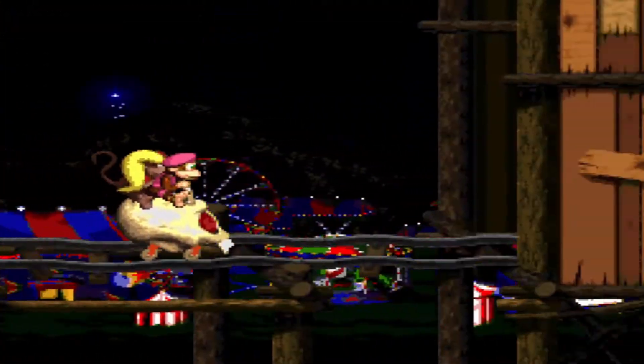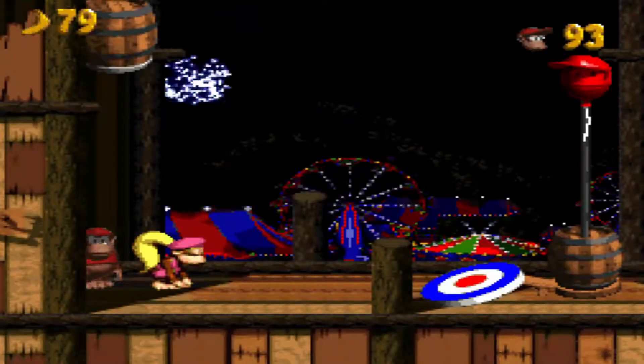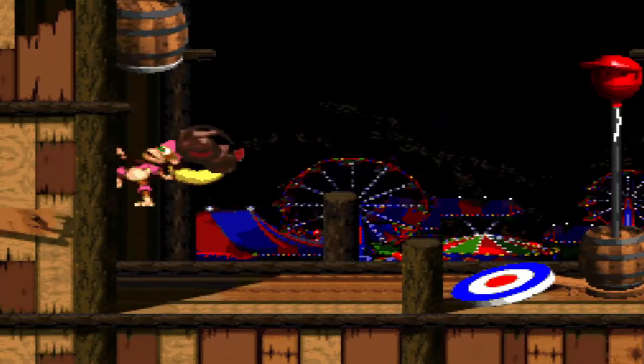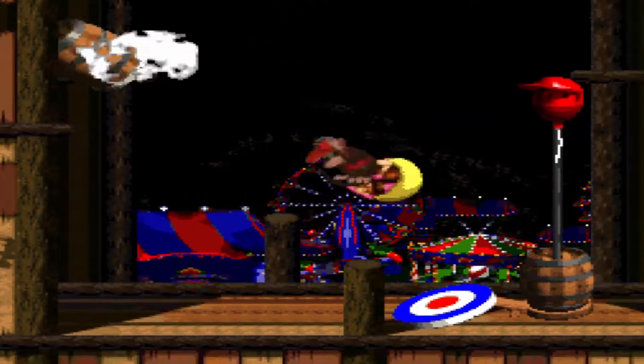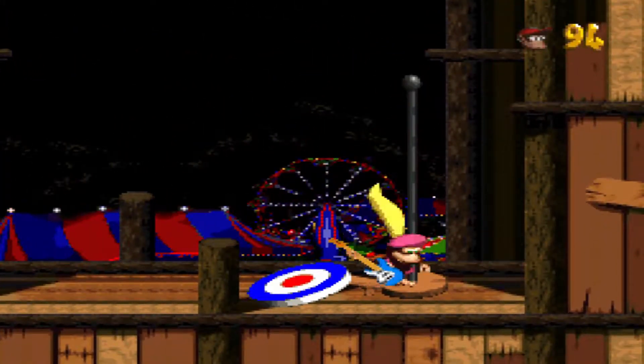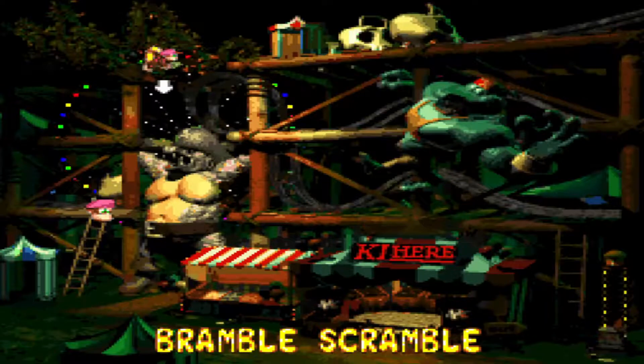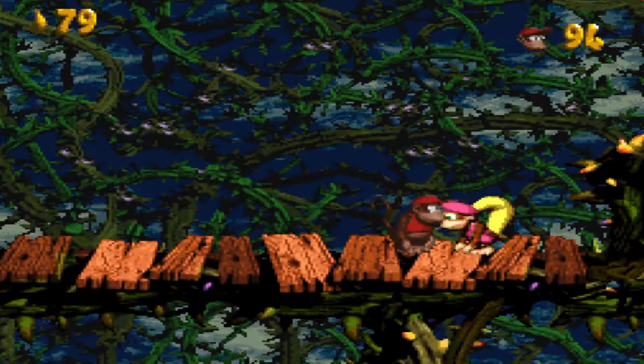There's a one-up there if you dare to get it — that's your call. I didn't dare enough. Besides, I've got 92 lives and I didn't want to risk it. There's a DK barrel right over here if you need it, but I don't need it. Now we are at our next Bramble stage. I think we'll end the episode after this, so that will be about four stages. Bramble Scramble is another one of these long stages.